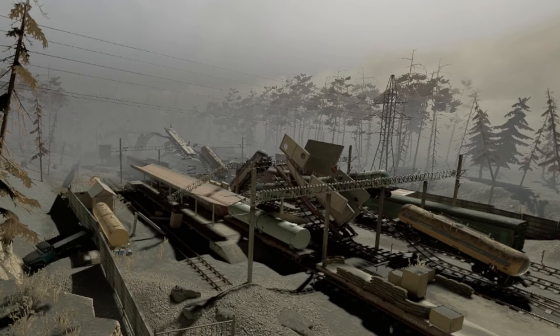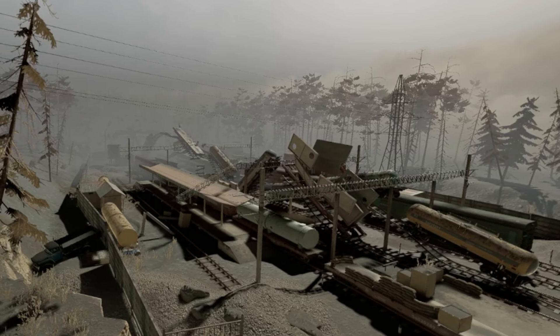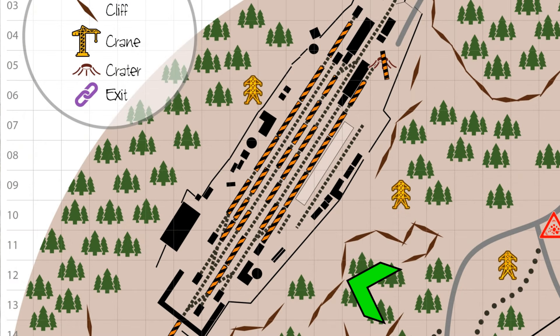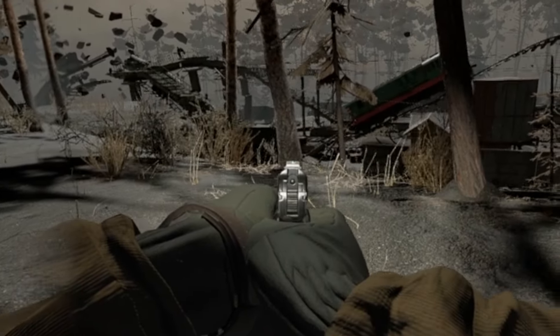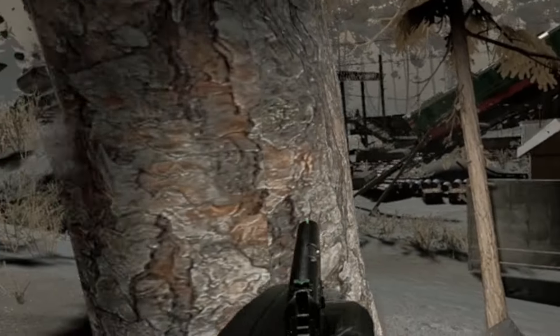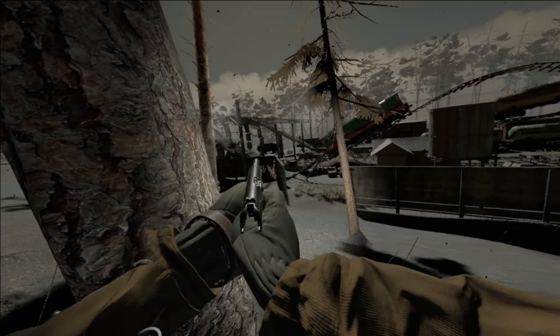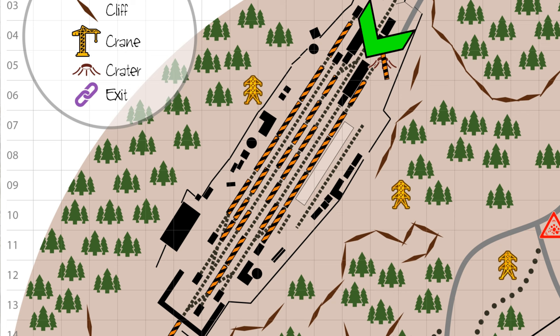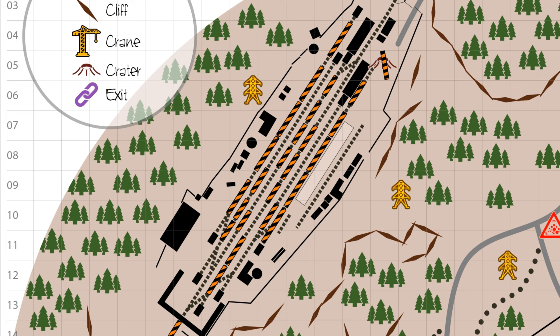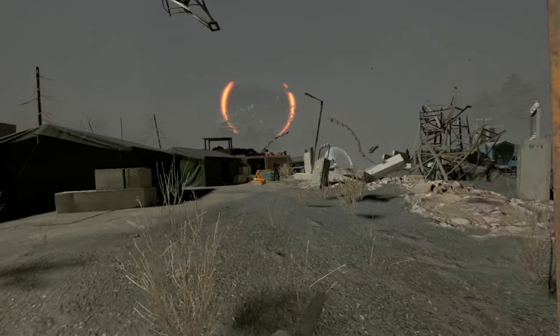Next we have the Purvomay Trainyard. It has some slightly beefier resistance, but only in numbers, containing at least three police mimics as well as quite a few fragments and spawns. Fortunately, the Trainyard is free of anomalies and has an abundance of cover. If your aim is on point, you can easily approach from the cliffside and shoot down onto the mimics. Otherwise, you can also enter from the northwest, where there's lots of cover and you can engage from a comfortable mid to close range. The rifts can be located by this open train car, in this small shack, or in this storage warehouse.